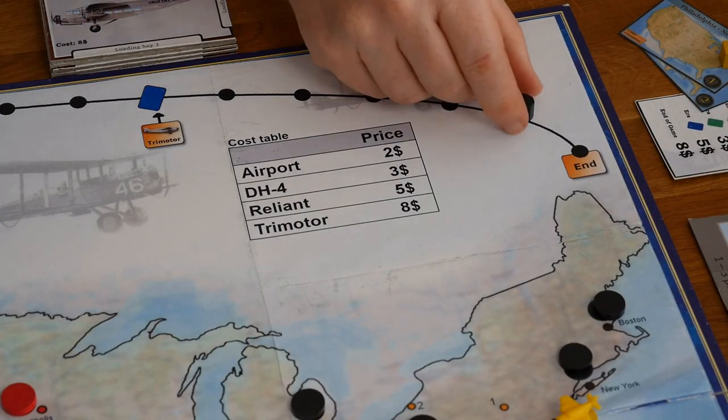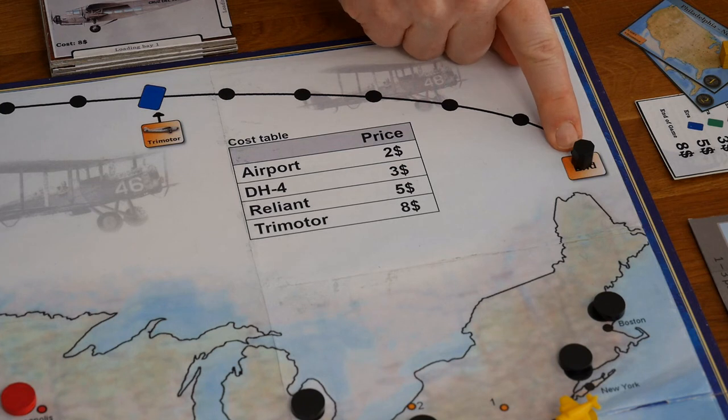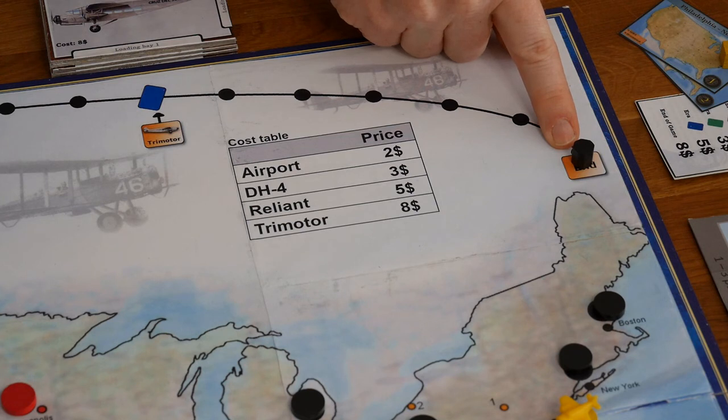The game ends when the round marker is moved into the end space. Then every player gets one more round, and then all the money earned during the game is counted and the player with the most money wins.